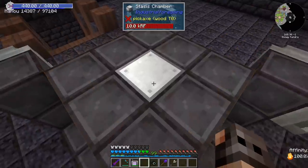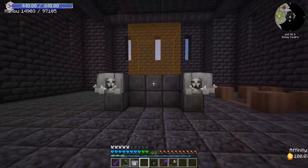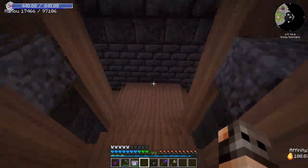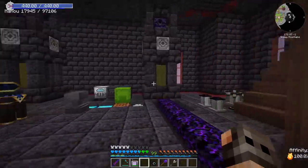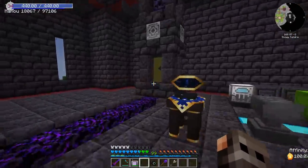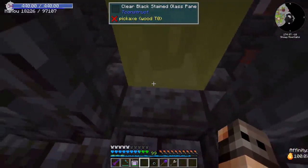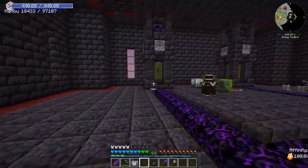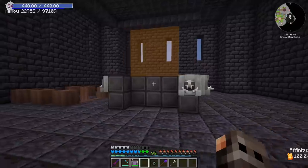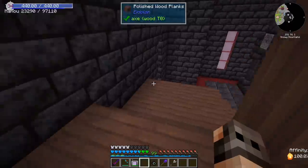You guys have been telling me that there is something called a stasis chamber from Industrial Foregoing, and that will keep the wither alive whenever we're mining it for ether gas. I don't think we're ever going to need more ether gas, but I did put the stasis chamber to good use. We have some vindicators in sulfuric acid — unfortunately the sulfuric acid from Mekanism in this version of Minecraft does not actually kill you. They take suffocation damage and the stasis chamber keeps them alive. I also wanted a wither in the stasis chamber, but whenever you have withers the sky becomes dark, and I don't really like that.